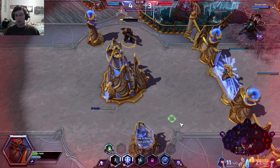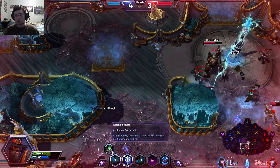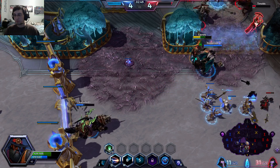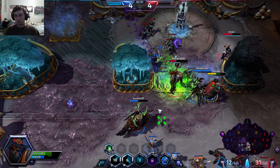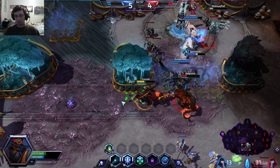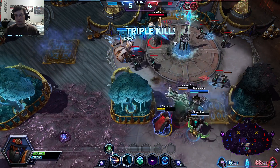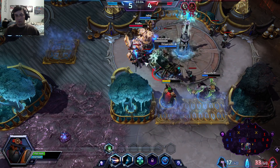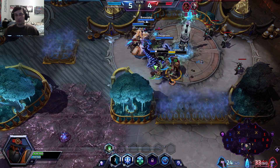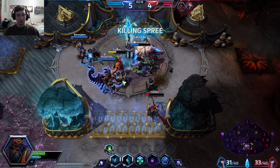They were able to push their team out of there, but what I'm going to do is head over into the Healing Fountain, which is going to heal me and give me some mana, and I think we're going to try again. We rallied back there and got the jump on them, and that's going to help us secure this shrine.